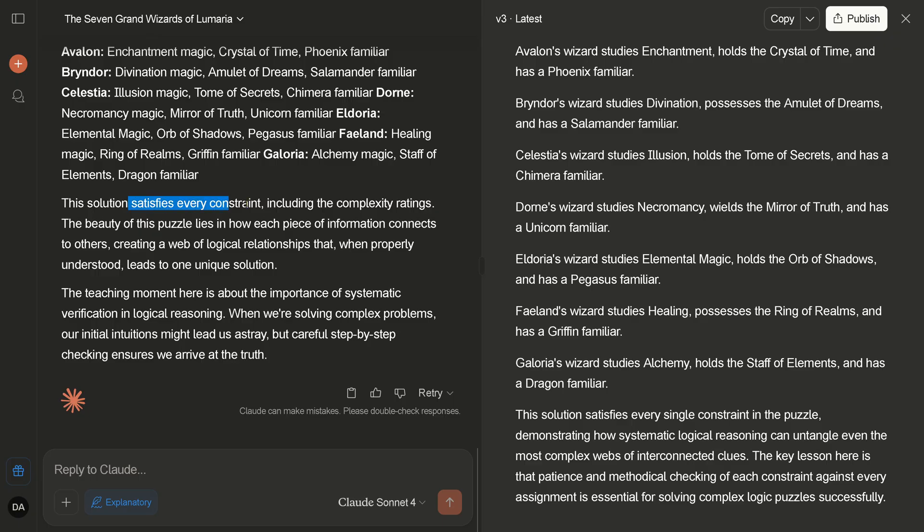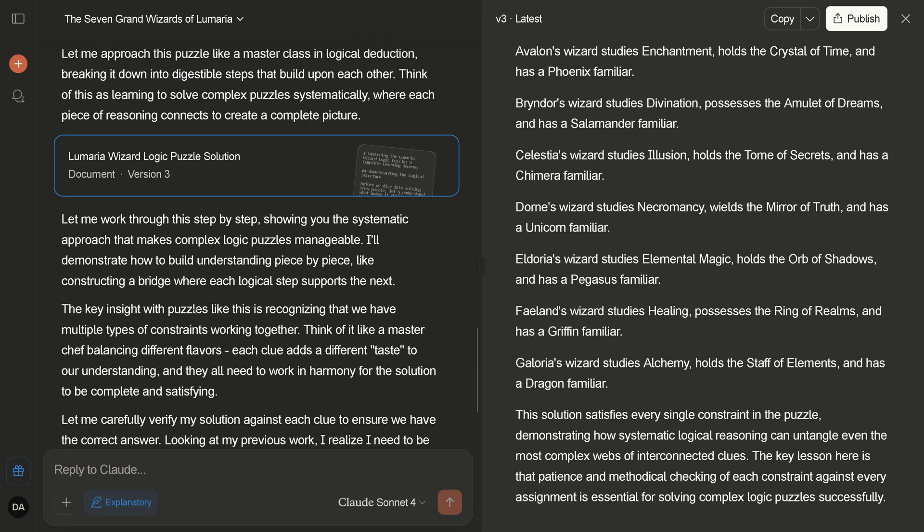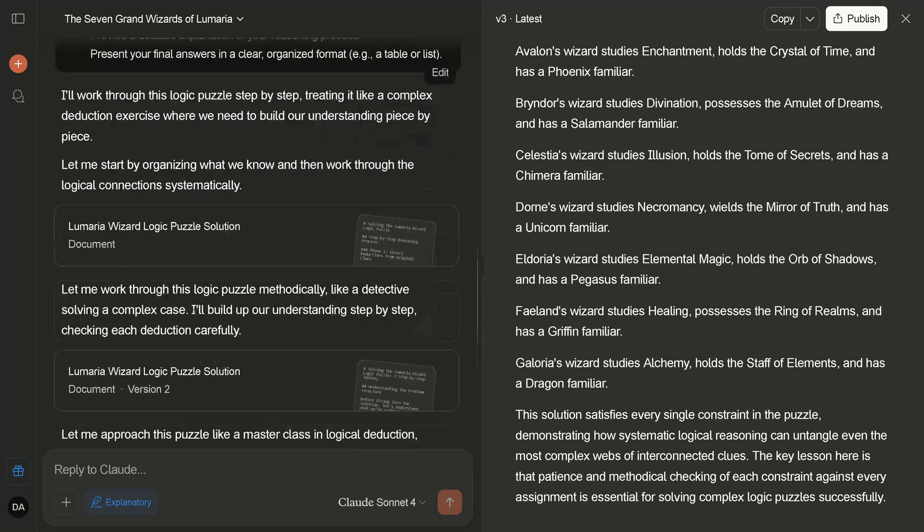After working through every single constraint carefully, it says 'here is the correct solution — this solution now satisfies every constraint. The teaching moment here is about the importance of systematic verification and logical reasoning; careful step-by-step checking ensures accuracy.' So where is it? Where is the document, where is the output? Where's the table, where's the list? I said: 'Provide a detailed explanation of your reasoning process and present your final answer in a clear organized format.'